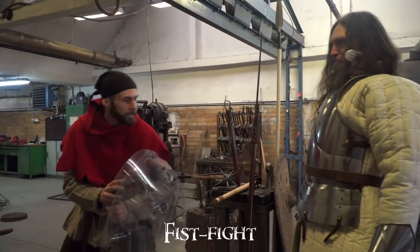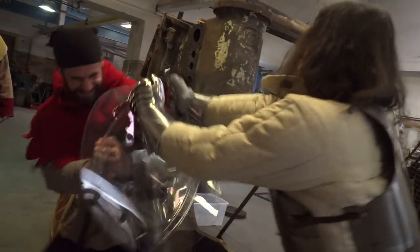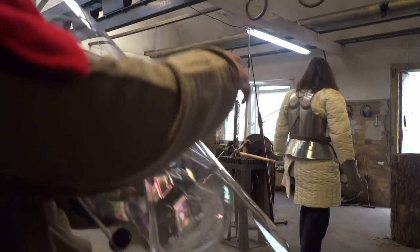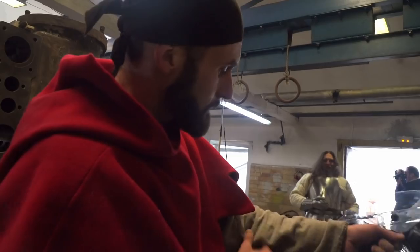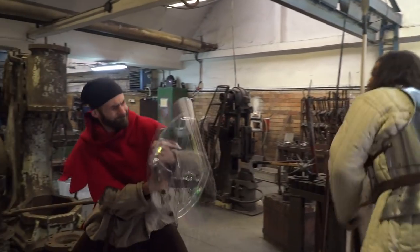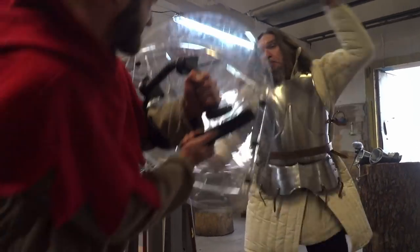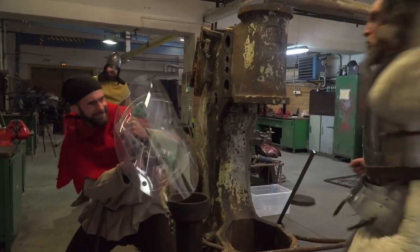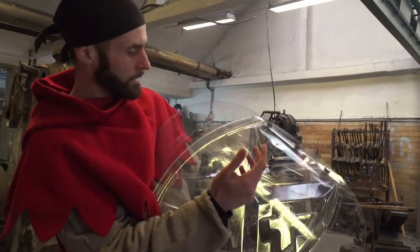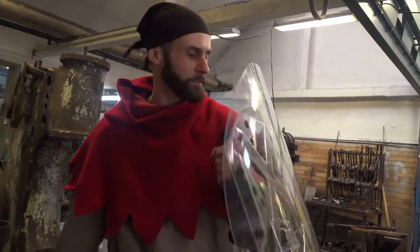First on the list: medieval fighting gauntlet. Look at that guys — totally nothing on the shield, just a little bit scratched. And even though the gauntlet was very heavy, I was totally protected and my hands don't hurt at all. Let's move on. Now the diamond-shaped mace. Even more scratches and I can see a little bit of a dent now. But again, I was feeling nothing. I think the Hussite warriors would be really happy to have this on the battlefield.